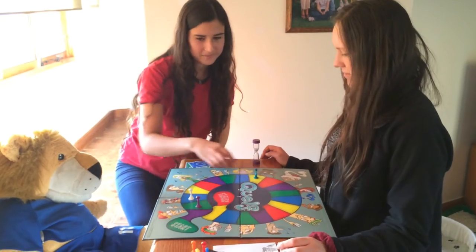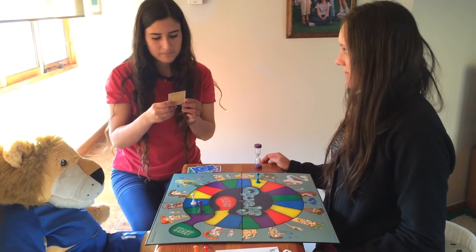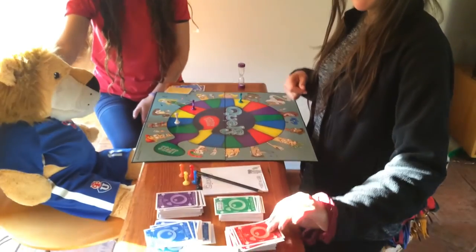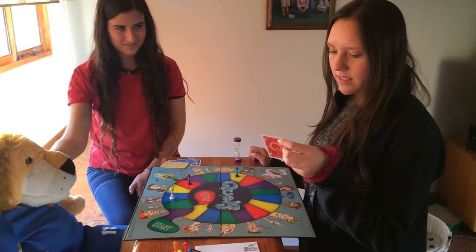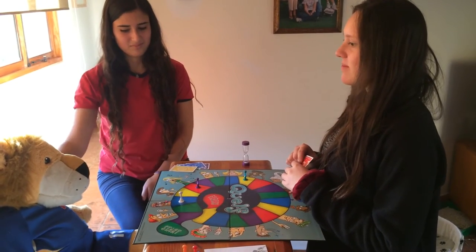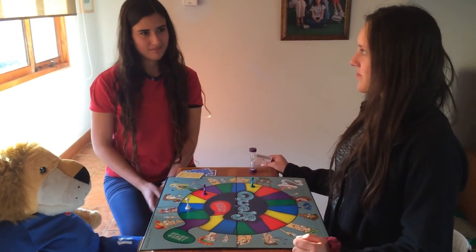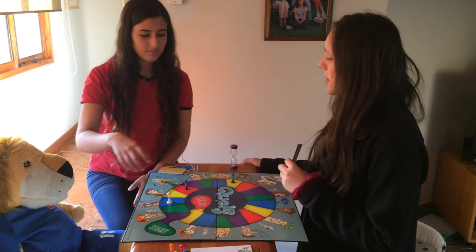A player rolls three and lands on a yellow space. Quack, quack! A Scatter Brains card is drawn. The topic is brands of clothing, with the rule that no player may name a brand they are currently wearing. Players go around naming: Nike, Adidas, Joquipa, Marmot, Toma, Columbo. One player is called out for wearing Joquipa and must move back one space as a penalty.